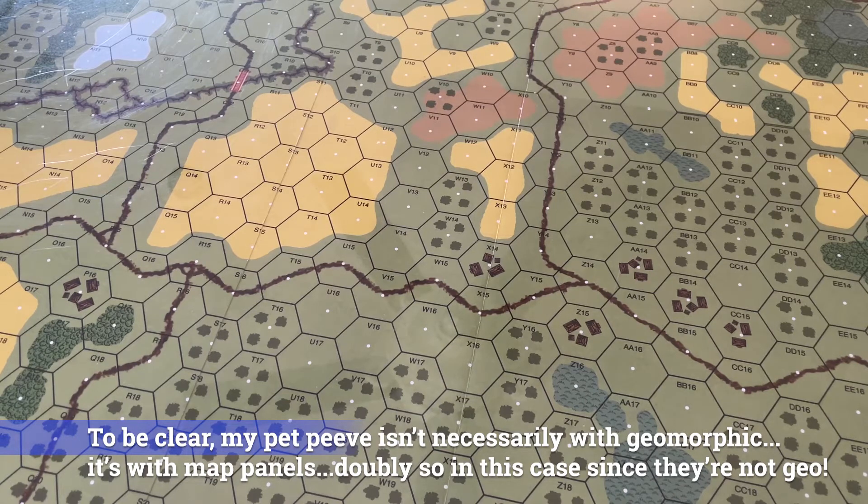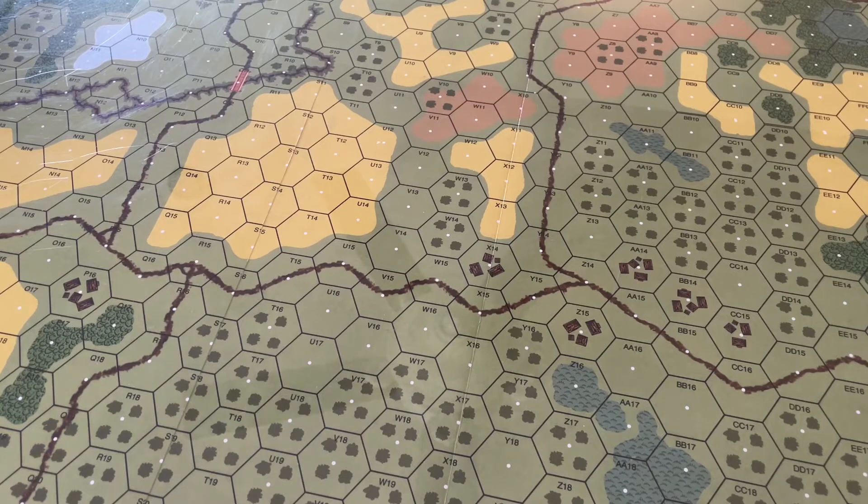My usual pet peeve: the map is semi-geomorphic — not truly geomorphic, so you can't just arrange the panels any which way and have them go together, unlike a true geomorphic map. It's a map made up of four panels. It doesn't represent any particular area — it's representative of areas from Cape Gloucester, New Britain, to the Marianas, Guam, Peleliu, Iwo Jima. So the scenarios all cover that range.